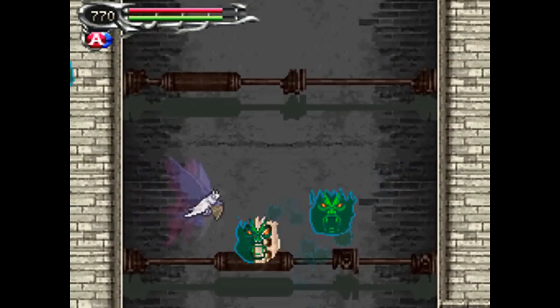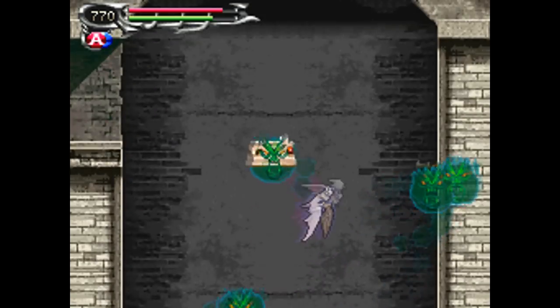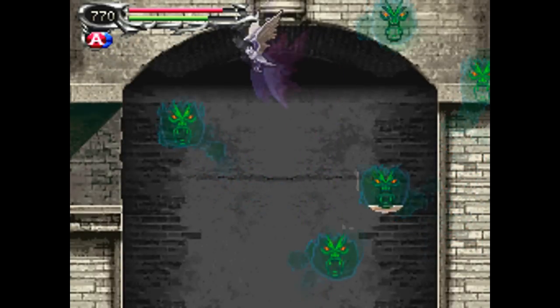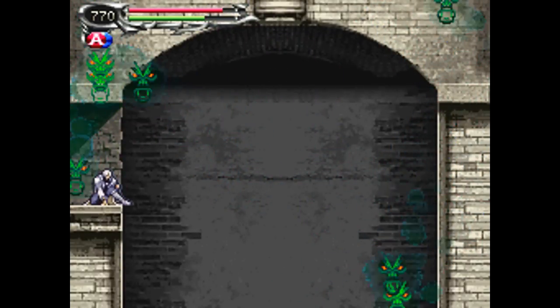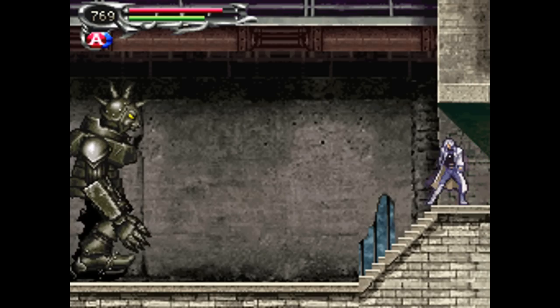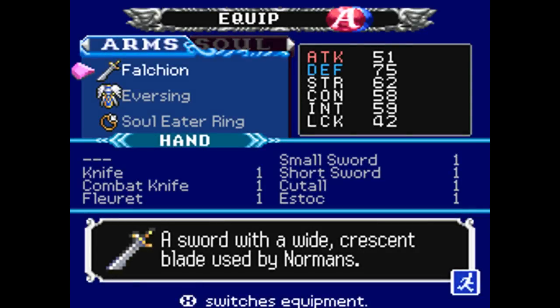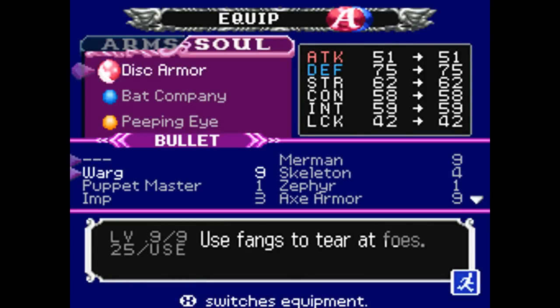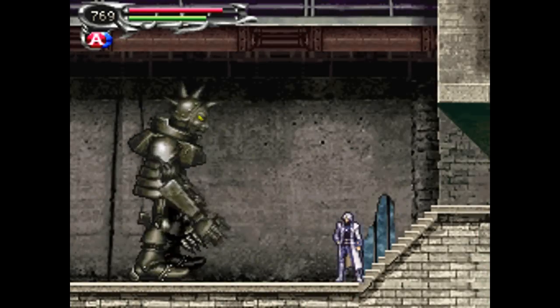Now in this room, you want to transform into the Bat Company soul and basically do a reverse letter Z — so you kind of start at the bottom and then work your way to the upper right, and then over to the upper left. All of those ghosts reveal the pathway, but by the time you can actually see it at all well, there's too many to fly through without getting hit every other second.